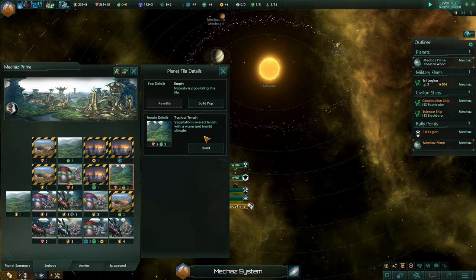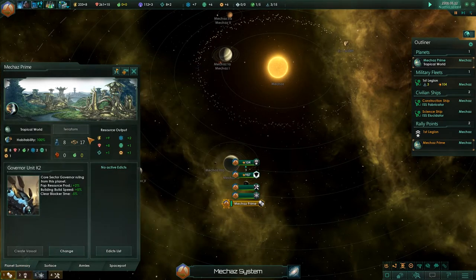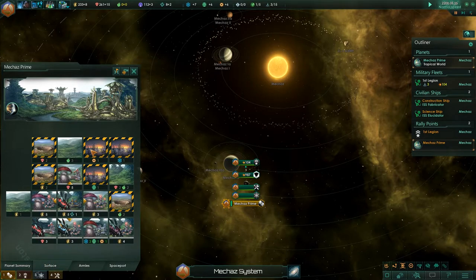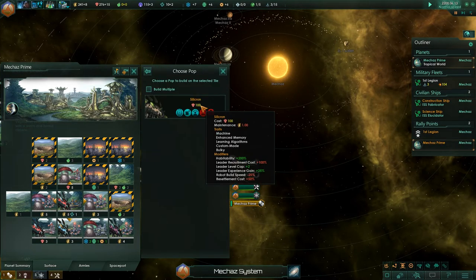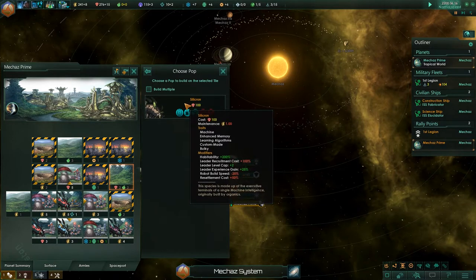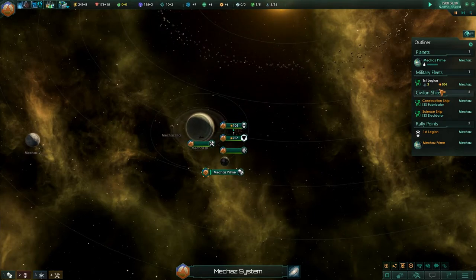The question is: do I want this money or do I want this? I'm thinking I will build a pop here. Now I could build the silicon — this would provide me with two food and two thingies, but I don't think I actually need food, I just like productive tiles. So I'll build a population here — that's the first thing I'm going to do. It's going to take 0.7 per month, so that's a lot of months. Unfortunately, due to the custom made trait, my species do take longer to grow.